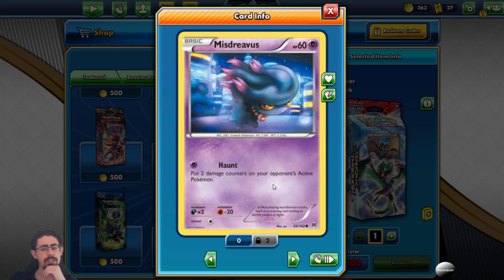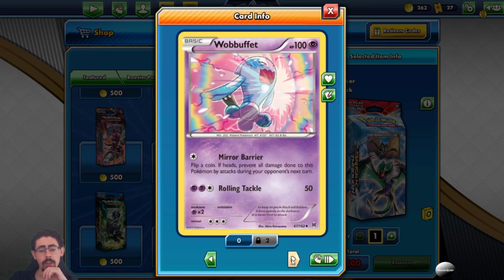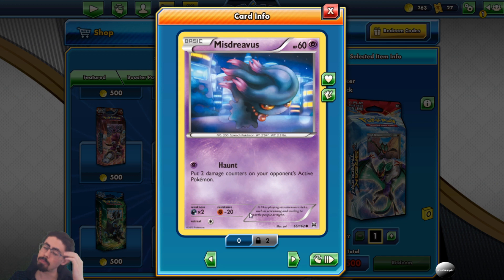Misdreavus with 60 HP has Haunt, which puts two damage counters on your opponent's active Pokemon regardless of resistance or weakness. That doesn't count as dealing damage, so it goes through things like Agility and Press Guard as well - you're just putting damage counters, not dealing damage. That's pretty cool.